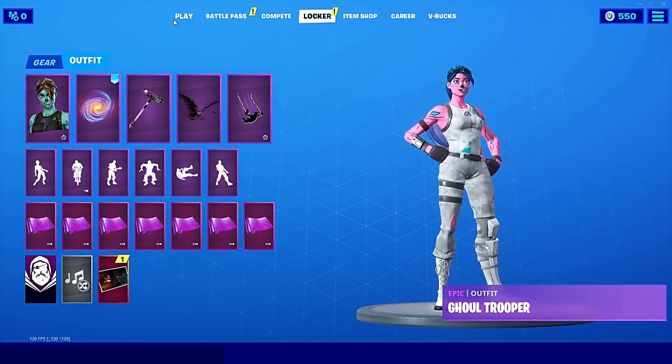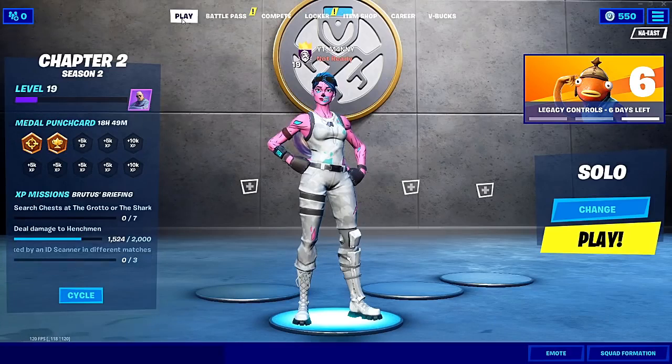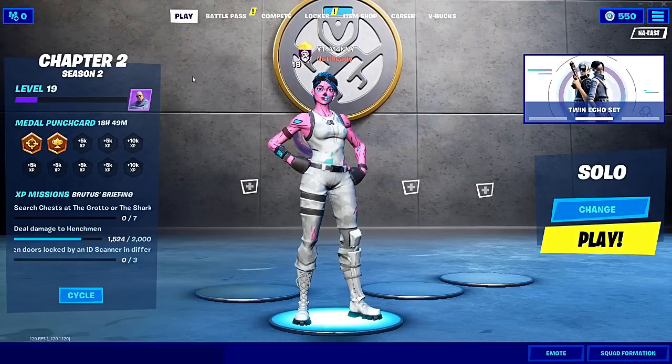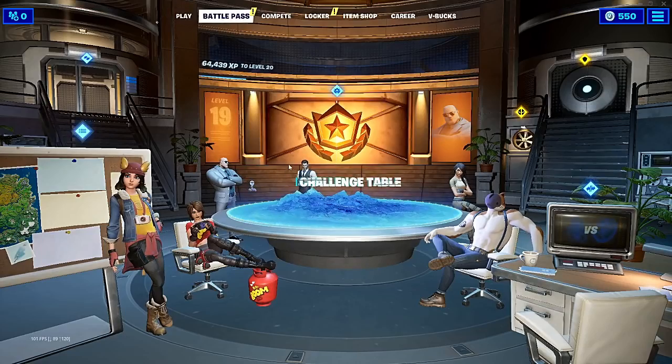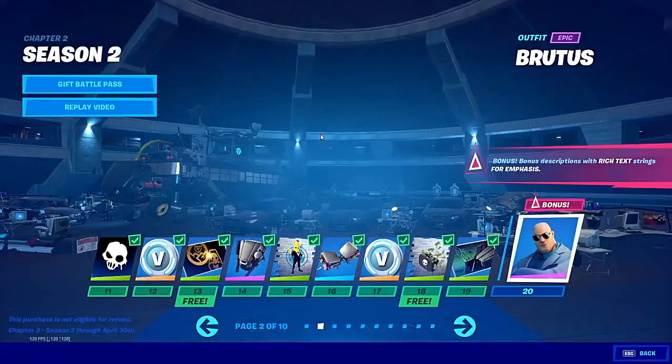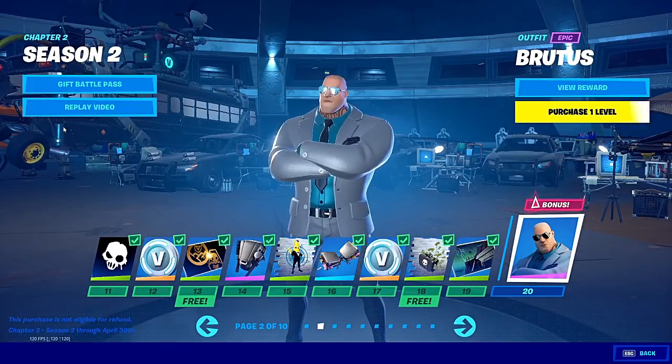If this video gets 10,000 likes, I'm going to be releasing that glitch. Right now, I'm just going to be telling you a few simple and easy methods that you can actually do to get yourself a lot of free stuff in Fortnite. Coming in on method number one, go to the Battle Pass lobby and click the Battle Pass. Doing this method is actually really simple, and you could get yourself a lot of free items.